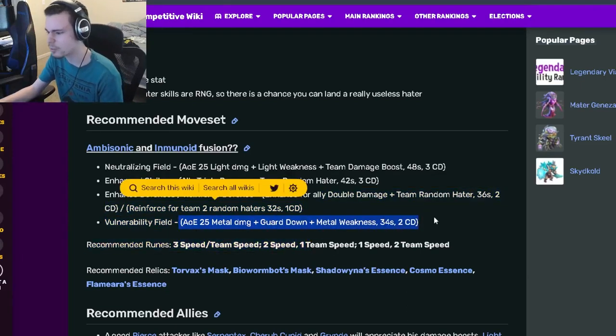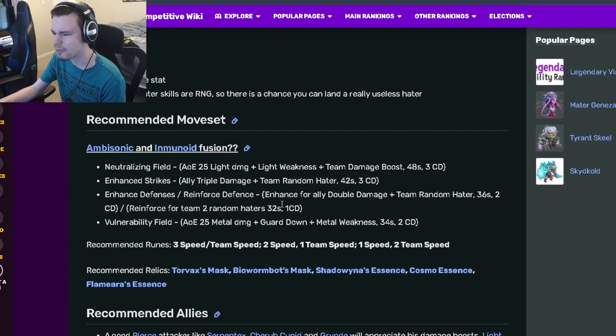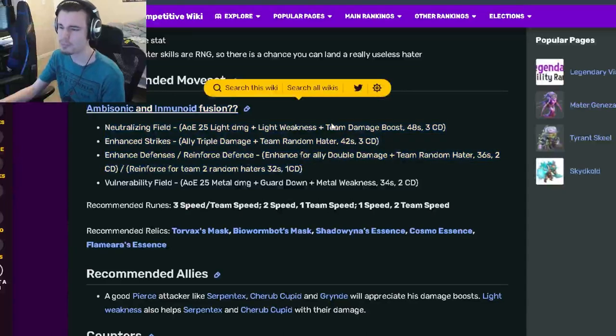He has a Reinforce for two Team Random Haters, which is pretty decent, and then he has an AOE Guard Down with Metal Weakness. You'd definitely want to use the Double Damage — the Team Random Hater one just isn't really worth it, especially since the Double Damage already gives Random Hater. So I wouldn't worry about that move.